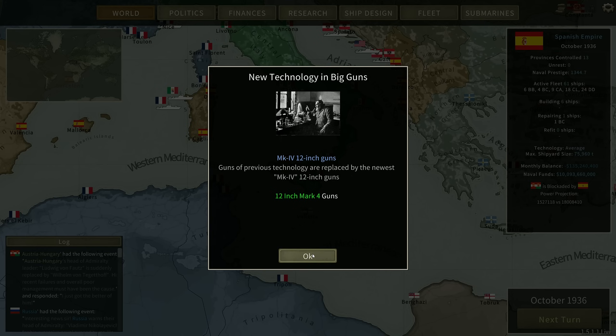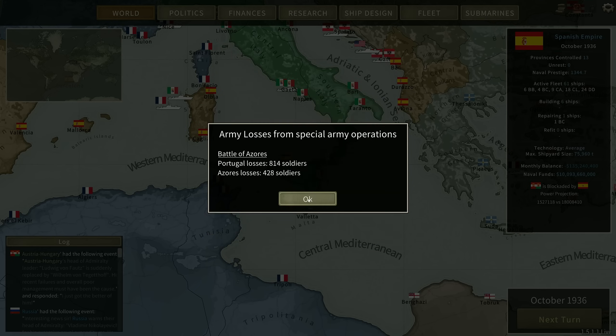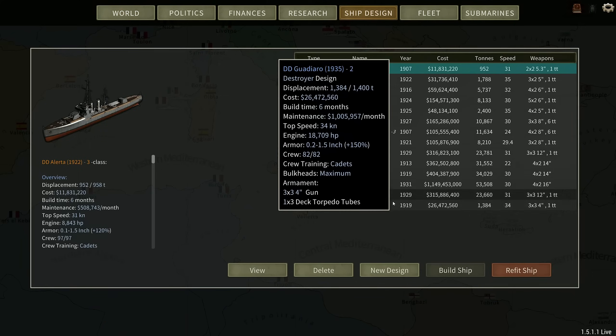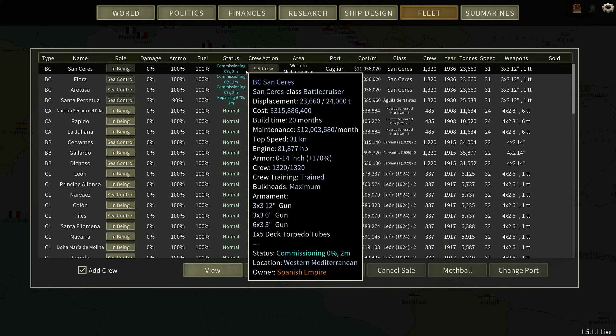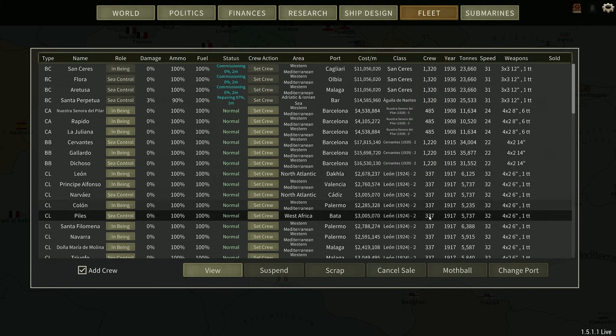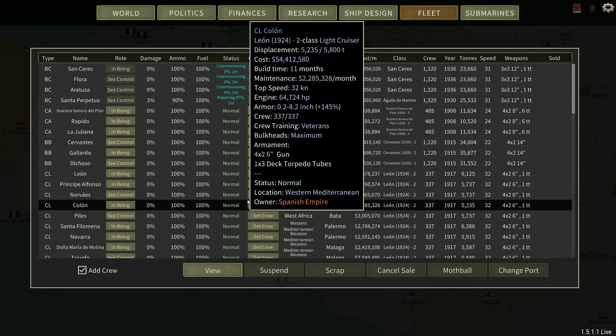We now have the Mark IV 12-inch and the Mark V 5-inch. I'm going to refuse all orders today, which means we can get some refitting done. We can refit the Alertes, the Lobrogates, all the Destroyers basically, and we can refit the Aguilas and the new Sanceres class, which are starting to commission — which is absolutely fantastic. So I'll do the Destroyers first, wait a couple of months, and then I'll do the Battlecruisers, particularly as another one is repairing.